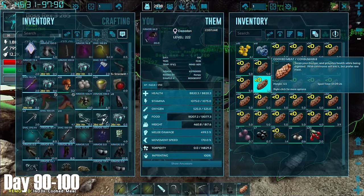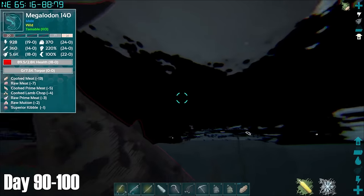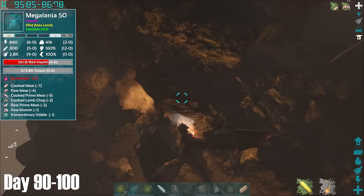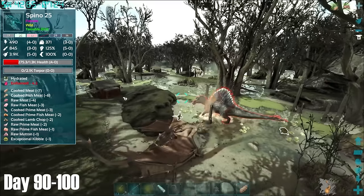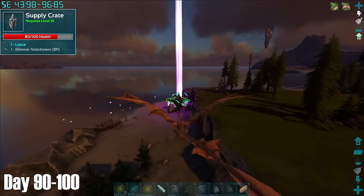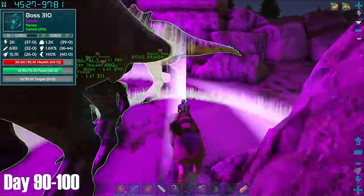Even with all the artifacts secured, I was still missing a few things, so I used the Daodons to heal the Rexes up a bit, and then farmed up some Megalodon teeth, Megalania toxin and Spinosaur cells. After finally gathering all the stuff, a purple dot came right down in the same place I had done the Broodmother fight. After doing some last minute heals and getting all the Rexes in line, we prepared to fight.